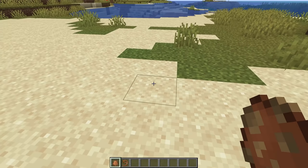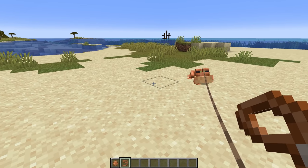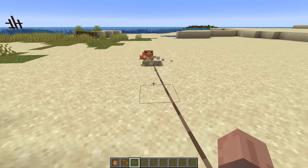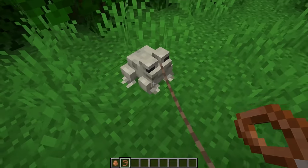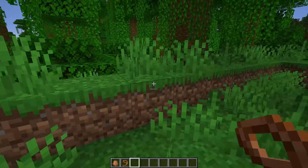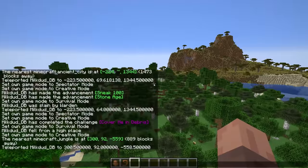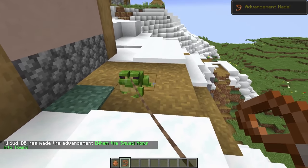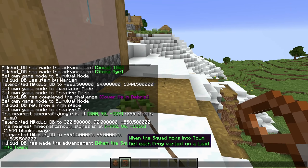Now let's take a look at the two new advancements that came in this snapshot. The first one is the advancement to put every variant of the frog on a lead. This does not have to be at the same time — I just teleported to each different biome, got the different types of frogs, put them on leads, and headed off to the next biome. The title of this advancement is 'When the Squad Hops Into Town,' and it's a great advancement because it gets the player to actually go out and find the different variants of frogs for more than just the frog light.